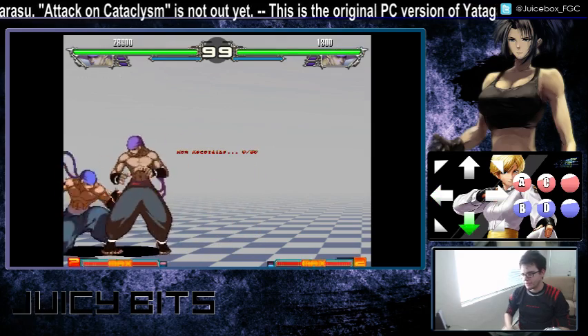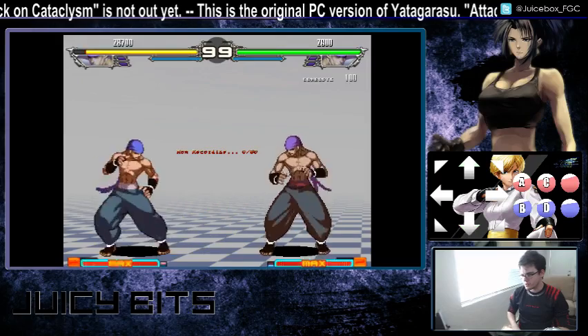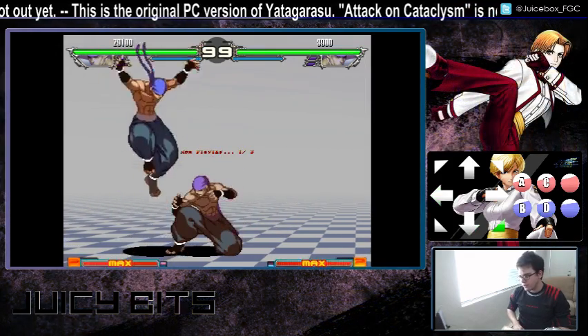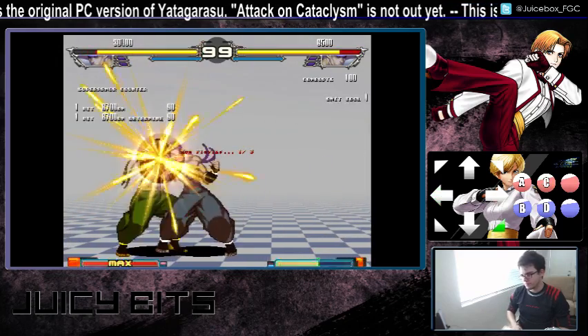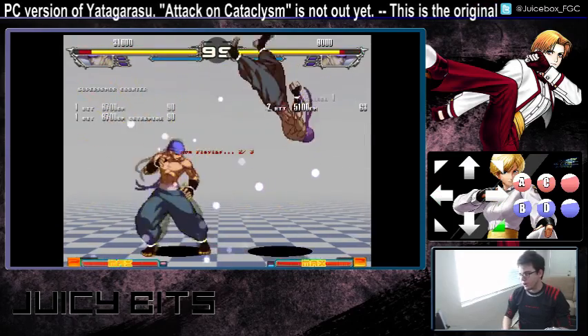One interesting thing to note about the EX shoulder: the first couple of frames of startup actually have super armor. So if your opponent is trying to attack you, say, on wake-up, you can use the EX shoulder to absorb the hit.